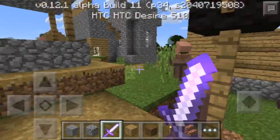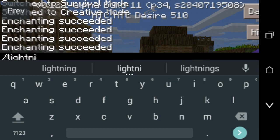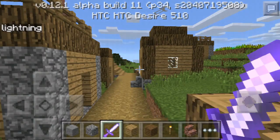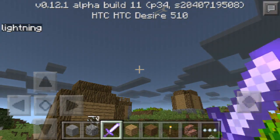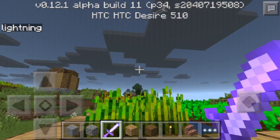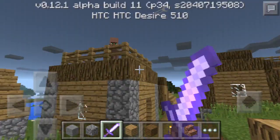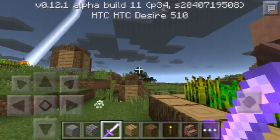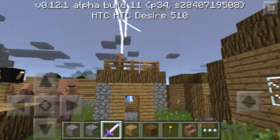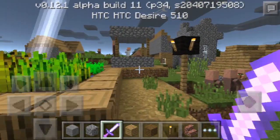If you guys want some lightning — you're really mad or you just want to see how it is — feel free to just do slash lightning. The sky should be getting darker... yep, it's getting darker. Pretty dark, and then you should be seeing lightning any second now. There we go! That is lightning for you. I don't think it's a good idea to do it in a village, but there you go.